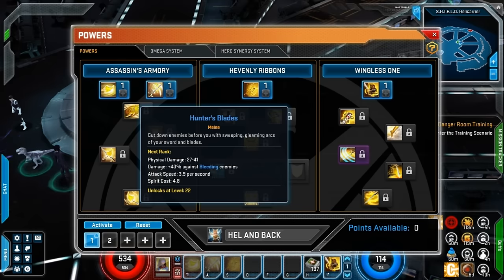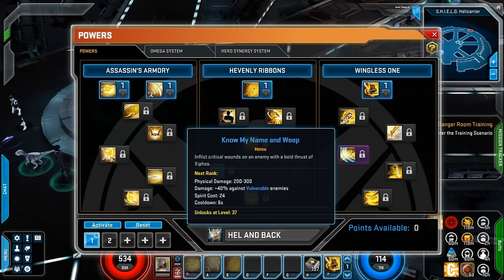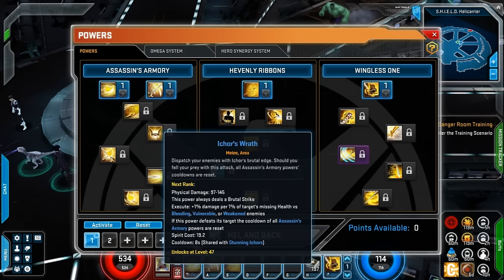Now as far as her skill trees, we've been looking at them a bit here. She does have Assassin's Armory, Heavenly Ribbons, and Wingless One. There's some really cool ones here like Know My Name and Weep. I'm really not sure how we're going to spec her right now, but it does look like she heavily relies on physical attacks, and she does a lot with bleeding as well.